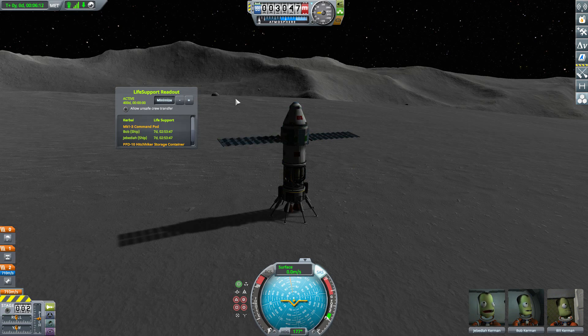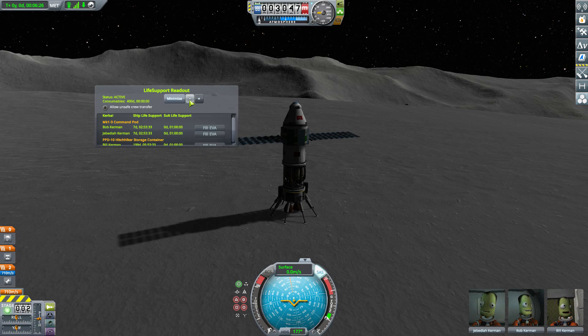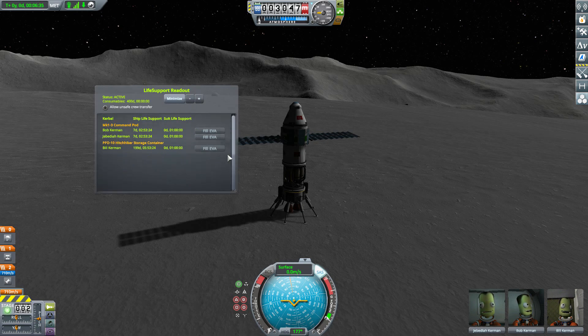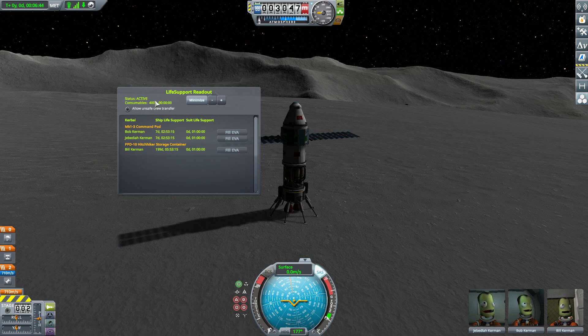Opening the Life Support readout is very important as it tells you how much life support you have left for your crew. There's a minimize button — click it and it extends out making it bigger and more useful. You also have plus and minus keys to extend or shrink the main box so you don't have to scroll as much on a large ship. Up in the corner it shows the ship is active with 400 days worth of consumables on board that can be converted into life support. Below that is the breakdown per command pod and Hitchhiker Storage Container.